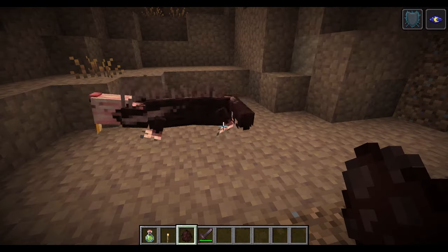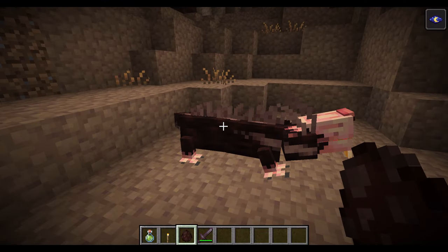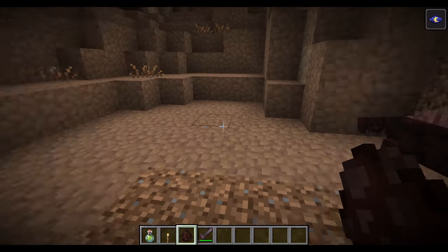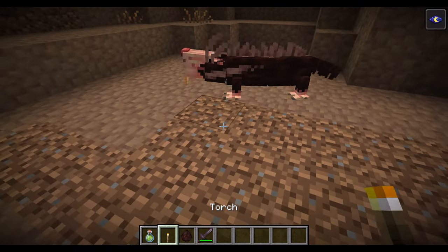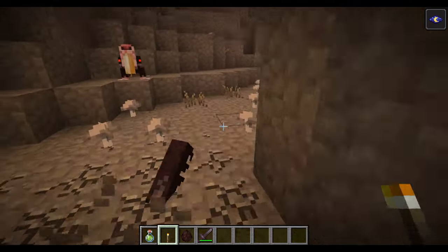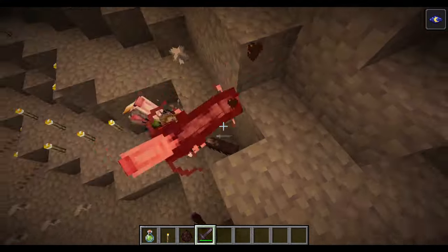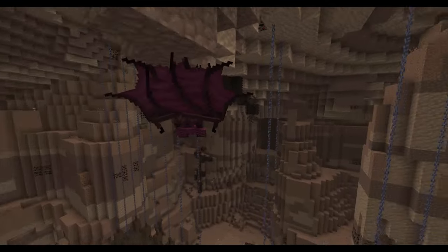Corrodents — they can be scary but at least they're not the result of otherworldly powers briefly entering our realm. They're just big rats. They burrow through the walls of the caves and can basically burrow through any block, and they're difficult to fight because they can very easily get out of the way of your attacks. But they're deathly afraid of light. So if you just place down a torch, a Corrodent will sheepishly start backing away, at which point it becomes easy to fight them. After you've won that fight, you can get yourself some Corrodent teeth.